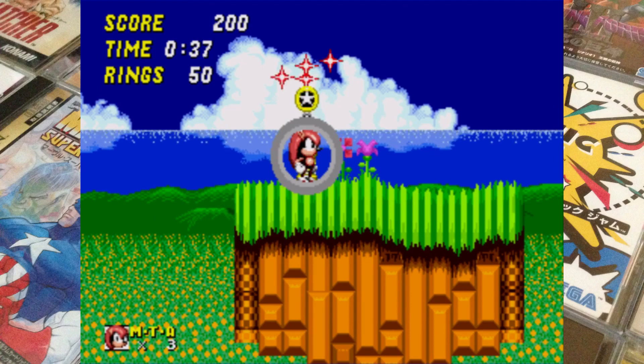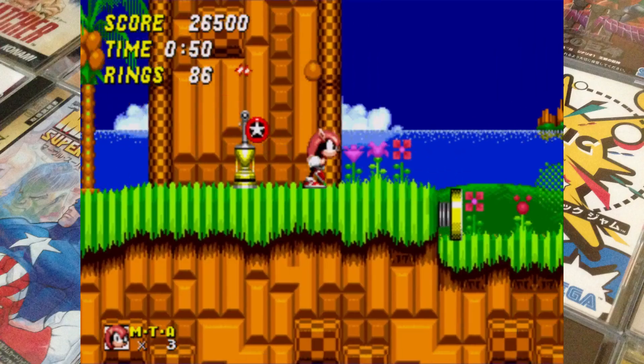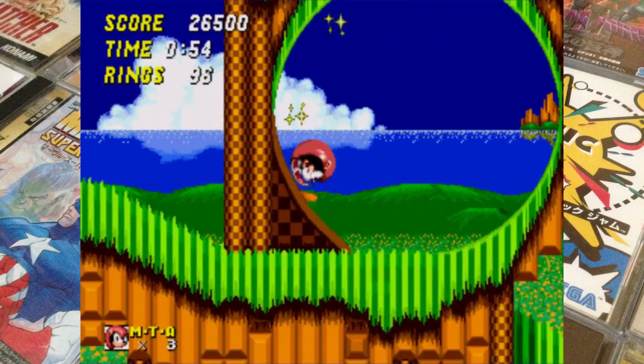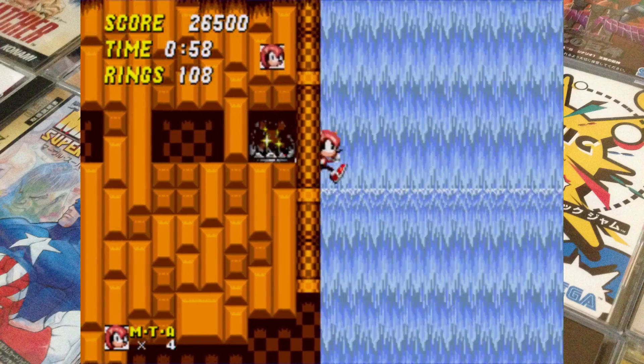Mighty can do his ground pound, he can deflect projectiles from enemies, and he can also bounce off spikes for a single hit. Everything is included there and functioning exactly as you'd expect.